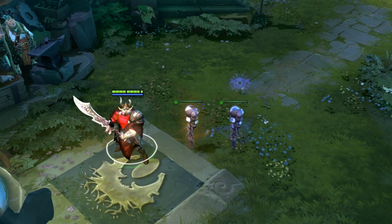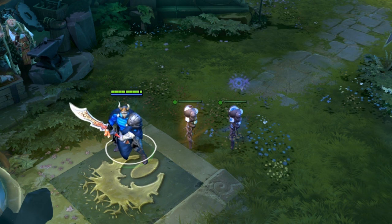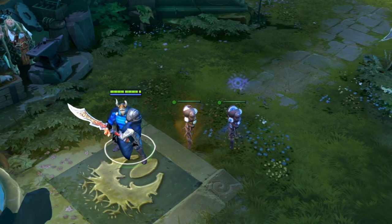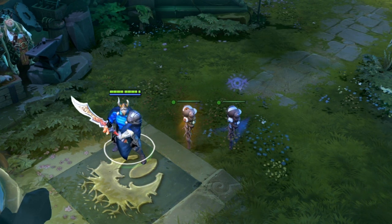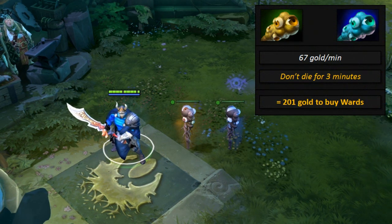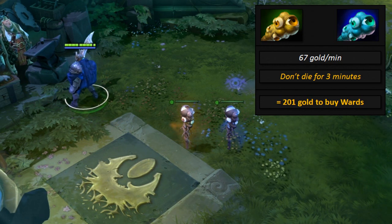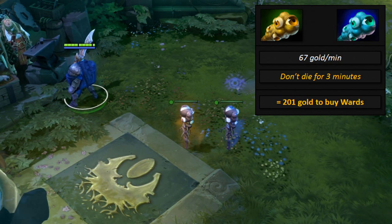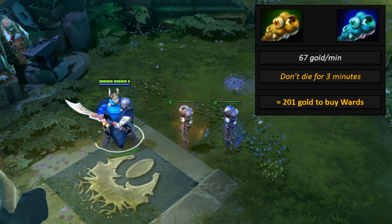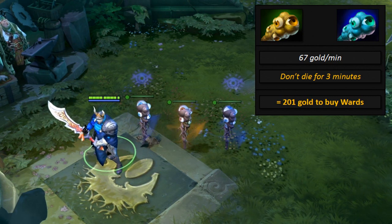Another tip: if your support hero does not die much, or not at all, he or she will likely produce much more consistent vision through buying and placing wards than a feeding supporter would. A quick hint — you gain 67 gold per minute merely by playing the game, regardless of the hero. 67 times 3 equals 201, so if you stay alive for 3 minutes without buying anything or farming, you can afford 1 pack of either observer or sentry wards.